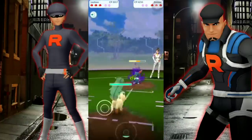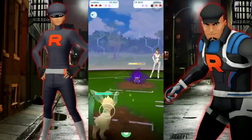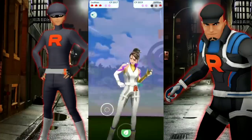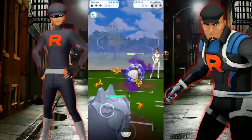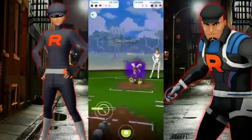Pay to win almost! Now, looking at a video submitted by somebody on Twitter, look at the CP of the Rocket Leaders' Pokemon. They are extremely low because this trainer's level is lower, so it's going to be easier for them to take out. It doesn't even look like they're going to have to hit a charge move — they're just tapping away. So there is hope for lower-level trainers.